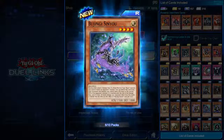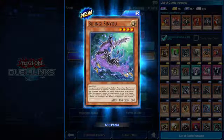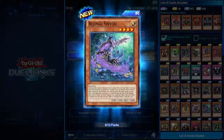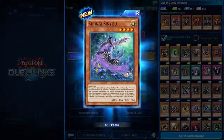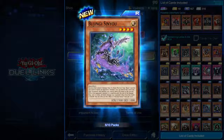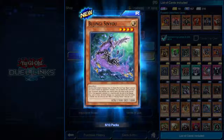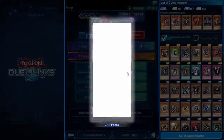Bujingi Sinyou — four star, 1500 attack. During either player's damage step, if a Beast-Warrior type Bujin monster you control battles an opponent's monster, you can banish this card from your graveyard; that monster gains attack equal to the current attack of the opponent's monster it is battling until end of the damage step, and all battle damage your opponent takes from that battle is halved. This is the card meant to cooperate with Bujintervention — you can attack anything, banish this out of your graveyard, gain its attack so you're guaranteed to be stronger, and Bujintervention will decimate everything with that name.